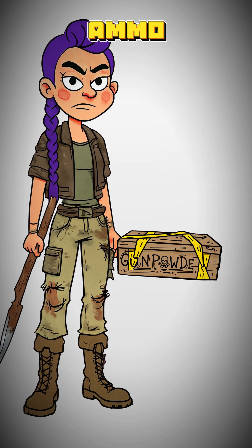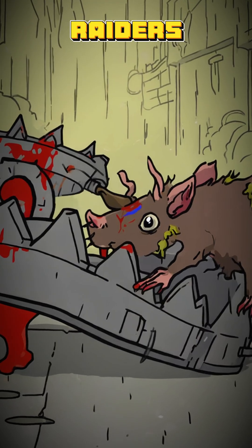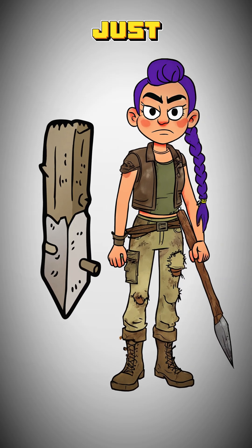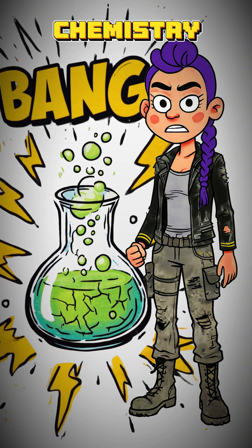How to make gunpowder. When the ammo is run out, the silence is getting too loud, and all you have left is one sharp stick. The raiders are getting bold, and your traps are only catching mutated rats. You need something more than just a pointy end. You need the final argument. The solution? Kitchen chemistry. Very, very loud kitchen chemistry.